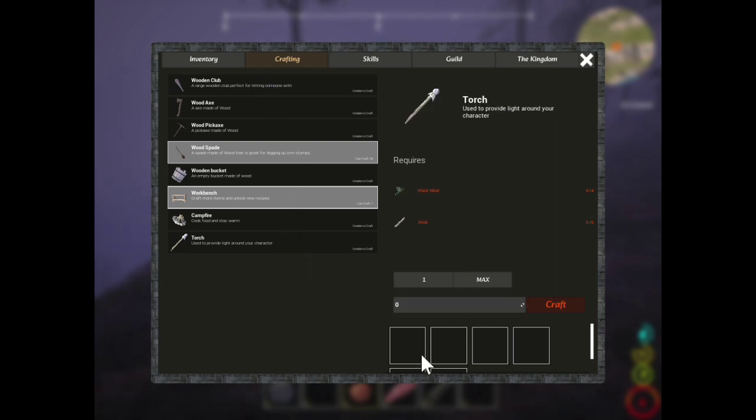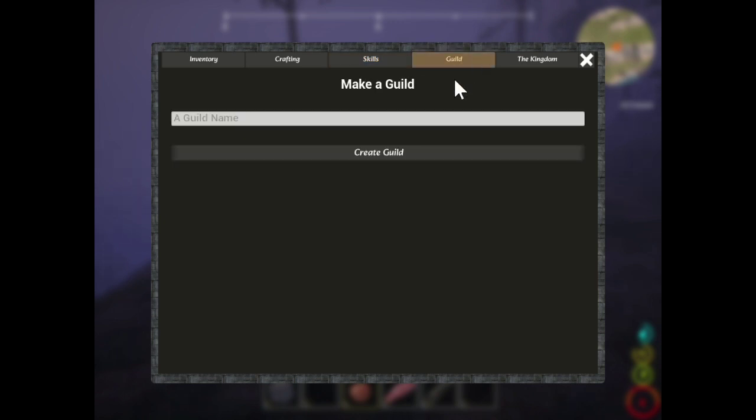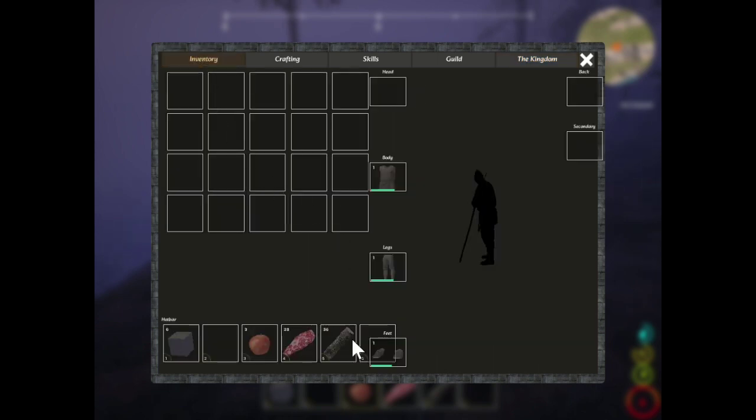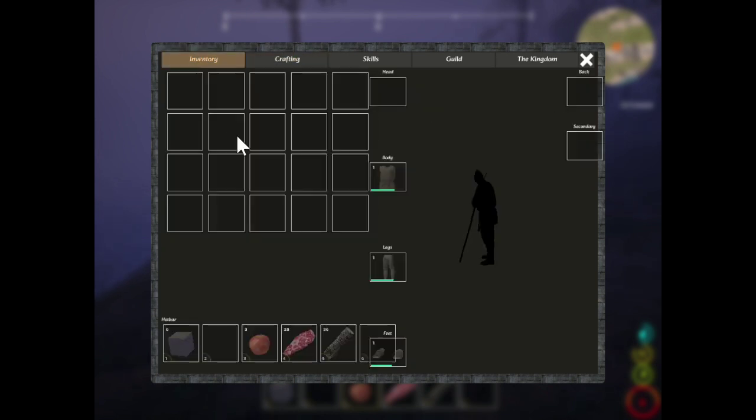Now if I hit the inventory key, which is I — look at this crafting area here. You can see I don't have anything I can use to craft. Nothing. I have nothing. I am completely dead in the water. Here are your skills — not very far because I totally screwed up. There's a guild, you can make your own guild. There's a kingdom.